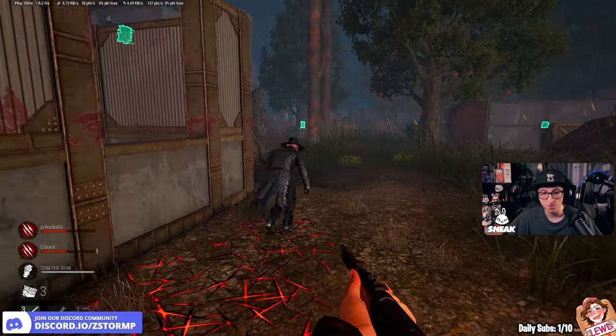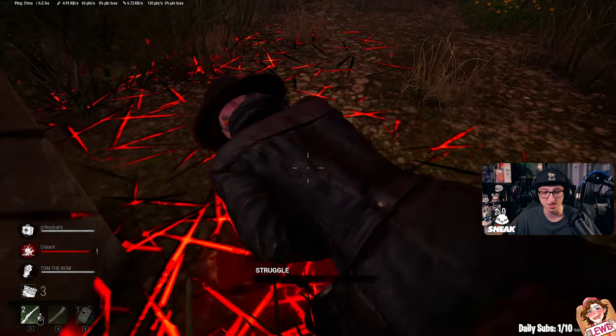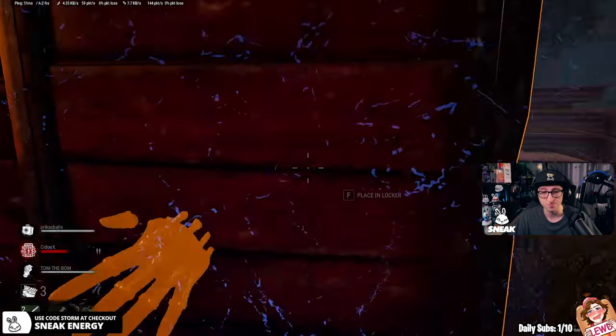We've got a free hit. I think we're out of ammo now. We can actually go for the tunnel if we really want. So in this game it looks like shooting is a lot easier. I picked them up. I'm going to put them in the locker over here.